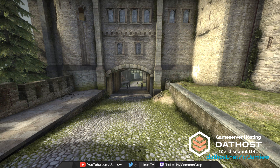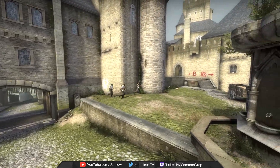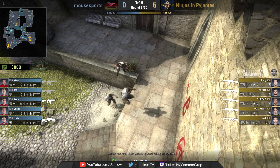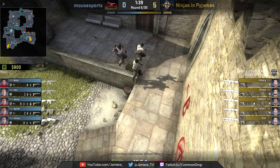Hey guys, today we're going to be breaking down a smoke execute on cobblestone that we saw executed by Ninjas in Pyjamas against Mousesports in the MLG Columbus 2016 group stages. NiP used the strat a total of four times and of these they won three of them, with the fourth being executed very late into the round and against a five man stack on B site, so quite difficult anyway.